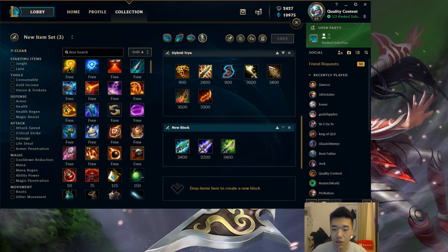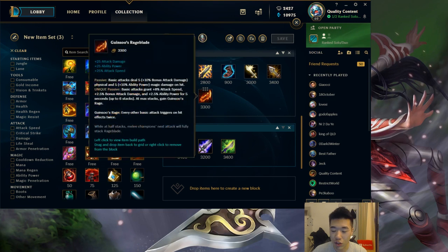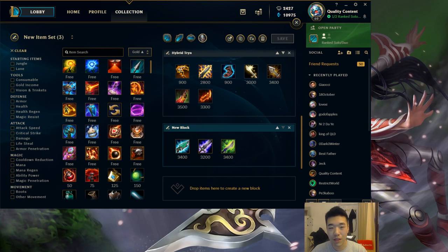Having Hextech Gunblade means you'll have even more AP, and then once you get Rageblade you'll have so much AP that you can actually heal really big amounts. So you'll be able to auto attack really hard, really fast, and also have the added bonus of AP and a lot of healing if you go for Gunblade. So if that sounds appealing to you, you might want to try this build out. I think it might be actually really solid.